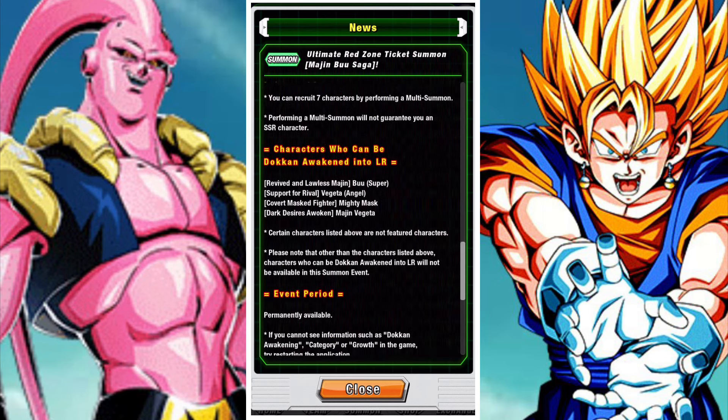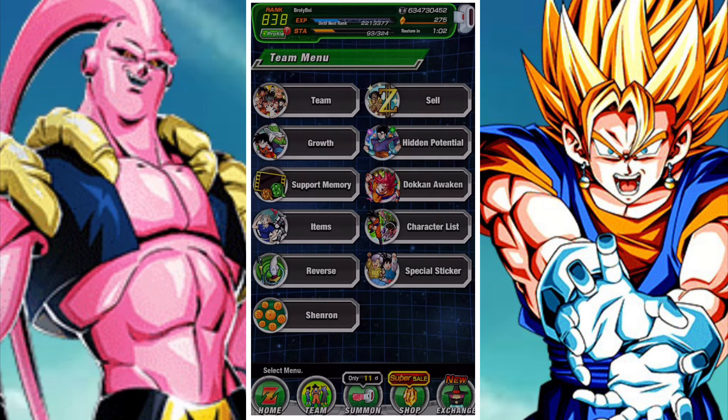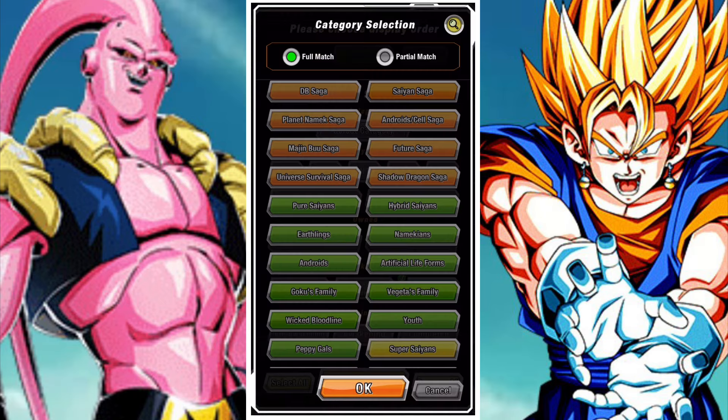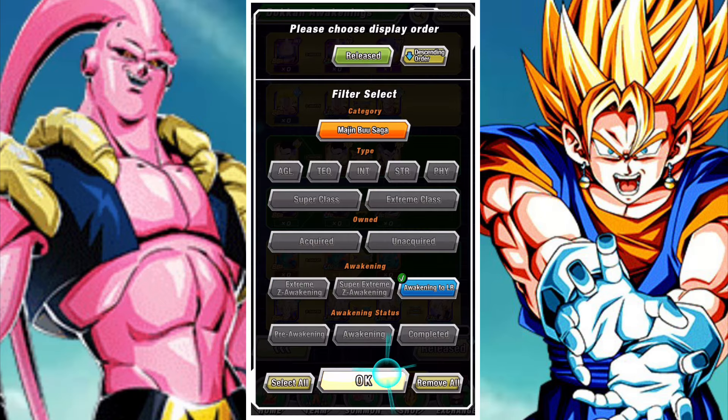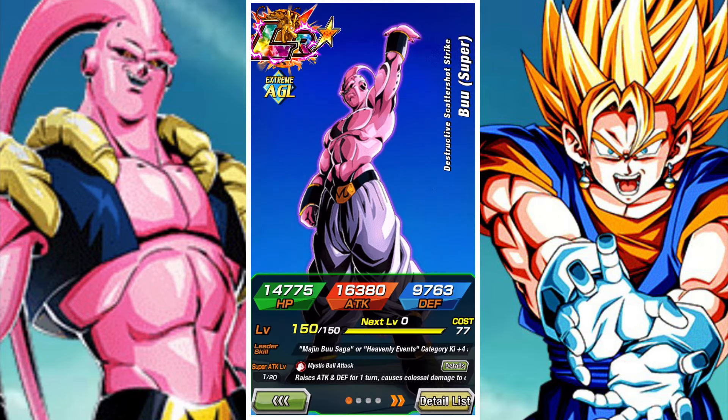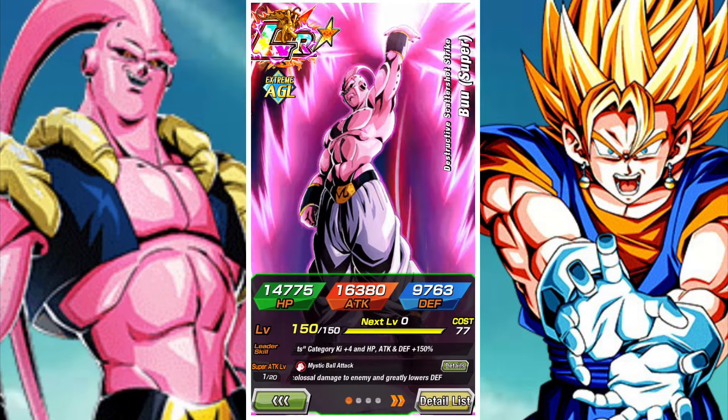A lot of these LRs are not necessarily top tier right now, though with super EZAs that can change in future. Personally for me the biggest win from this banner would be AGL Super Buu — by far and away the best LR unit on offer here. He's the most recent one, a great unit, and while I don't want to say he's crucial for Majin Buu teams, he's definitely a big boost to the Majin Buu team.